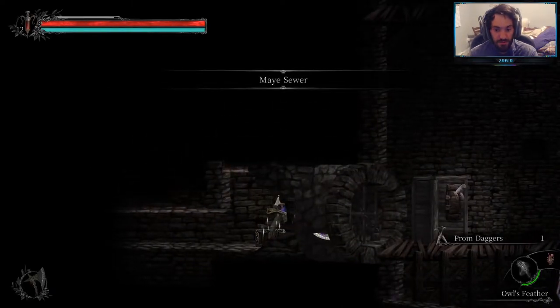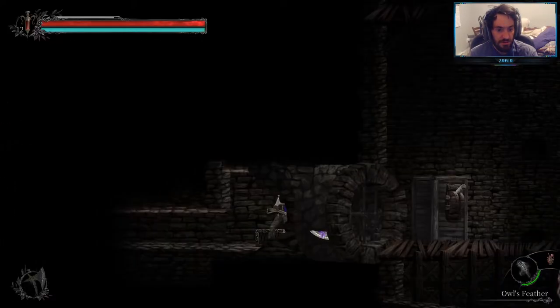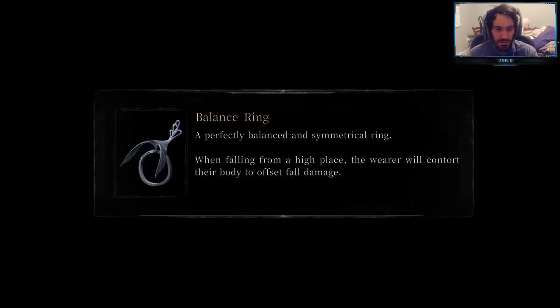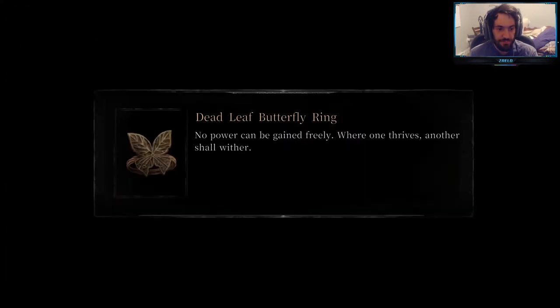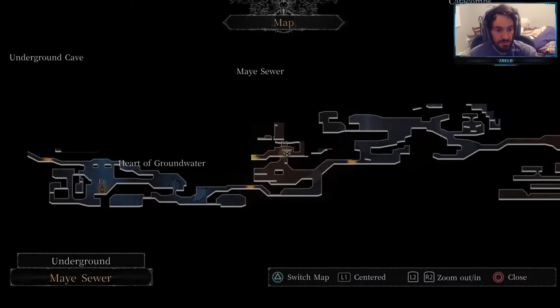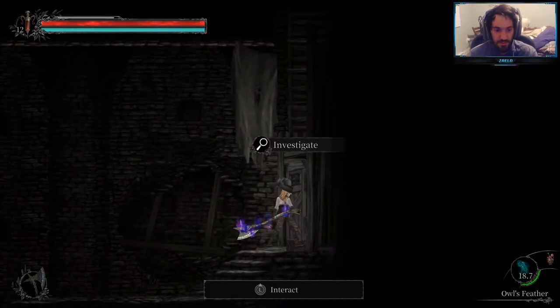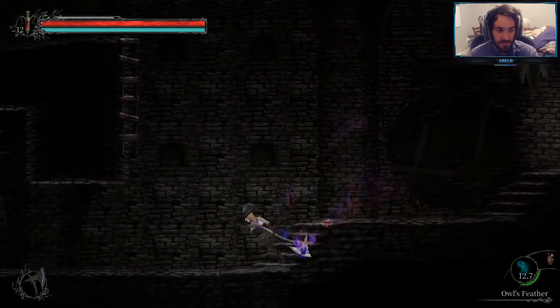This will get us the Prom Daggers I was talking about. There are the stats on them — these daggers have clown heads for pommels; it seems the smith favored artistic value over practicality. Now we can go back to the Maze Sewer. We'll teleport back and this time get the autosave, then go right because we want to open up this locked door with the sewer key that we have. We're going to grab Elegant Bed Drapes, which is obviously a decoration.